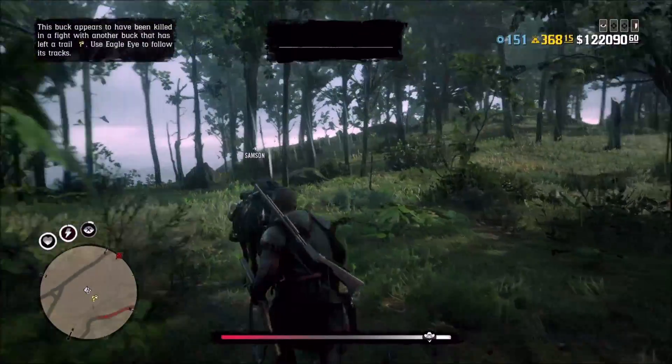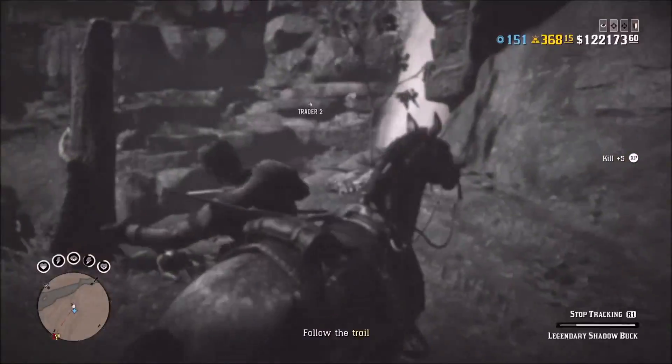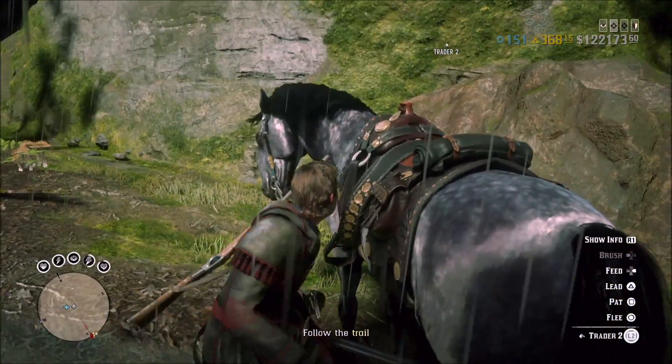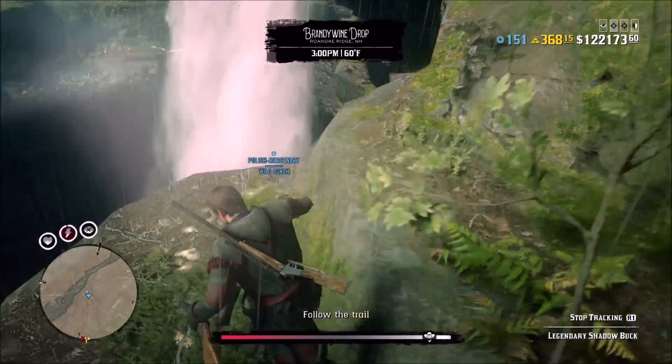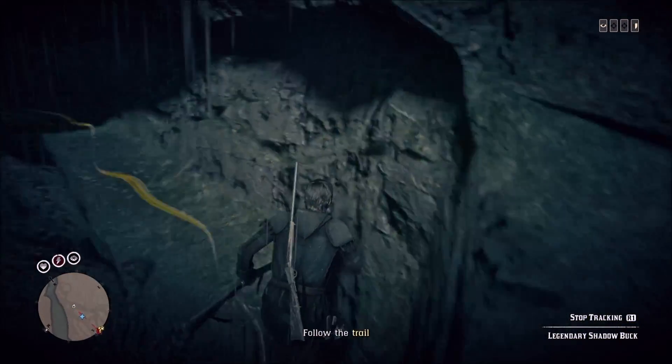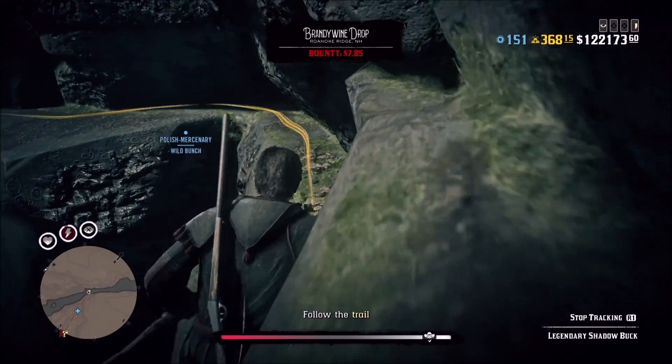You have a single poacher here — just kill him. At this point you're going to want to dismiss your horse because you're going to run around the waterfall on foot. You can't really take your horse on this side, and when you try to call your horse, it's going to be on the other side of the waterfall. So dismiss your horse here, run around, and then once you run around just keep following the path.